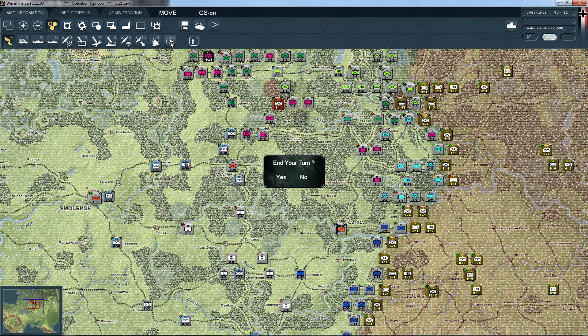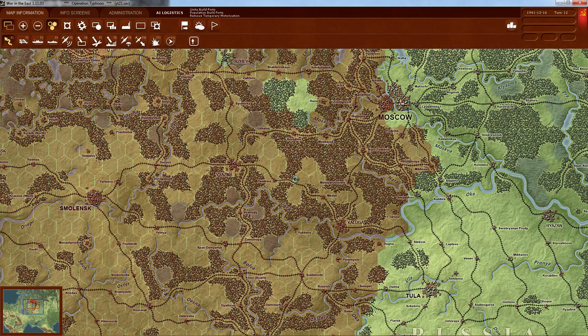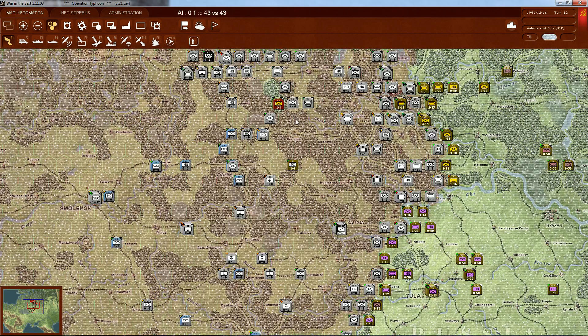We are going to turn it over towards the Soviets now and we're going to see what they are going to do. You can see we made some advance over here just during the last turn, here in the north of Moscow. I'm also somewhat concerned about the situation up here. There are a couple of very isolated Russian divisions down here, but they have the potential to cut off our rail supply towards Moscow, which would be pretty much a disaster for us.